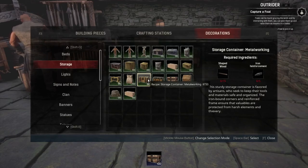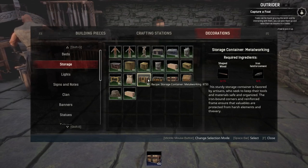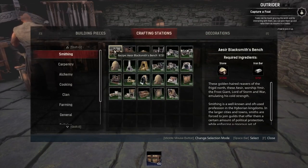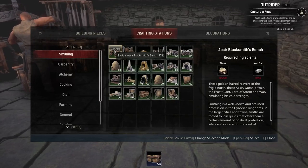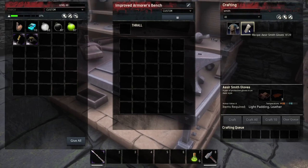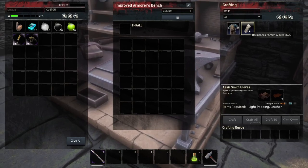Let's look at the cost to craft these different items. The container for metalworking is going to be 15 shaped wood and 5 reinforcements. The sign for blacksmithing is going to be 10 insulated wood and 5 twine. The Asir blacksmith bench is actually only 250 stone and 50 iron bars. The Asir smith apron and gloves each cost a light padding and leather.